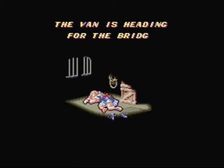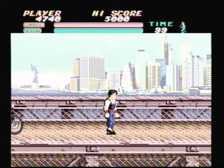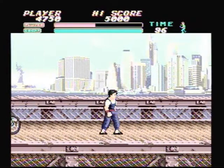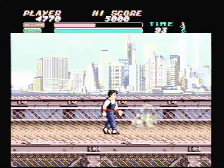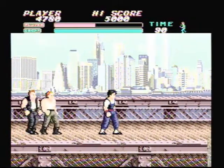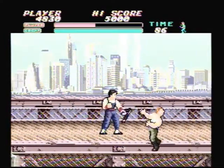The van is heading for the bridge — her time is running out. I guess we go to the bridge and kick some more ass. This guy's name is Hell's Angel, and look at that — with one hit he took over half of my hit points. I better not get hit again by these guys or I'll be dead. Some nunchucks — think of that. You want some of this, Red Mohawk? Bam, take that.